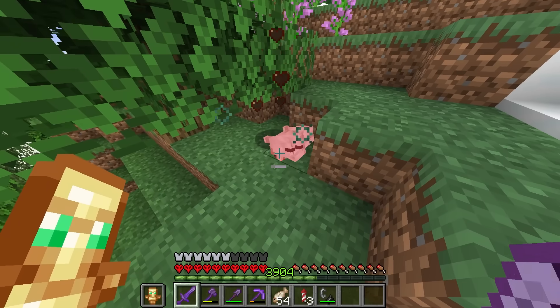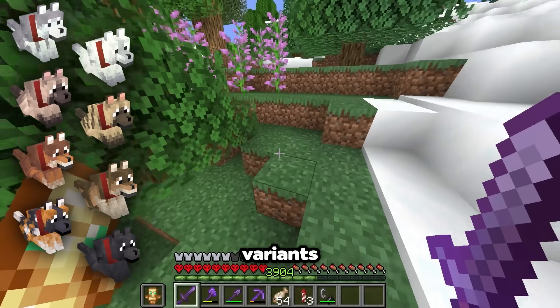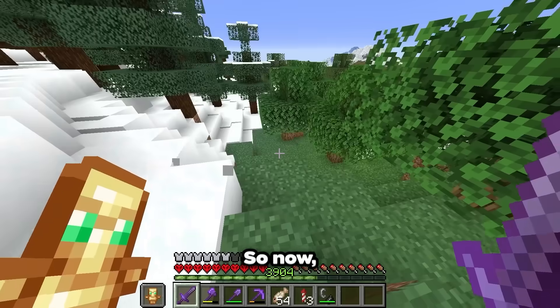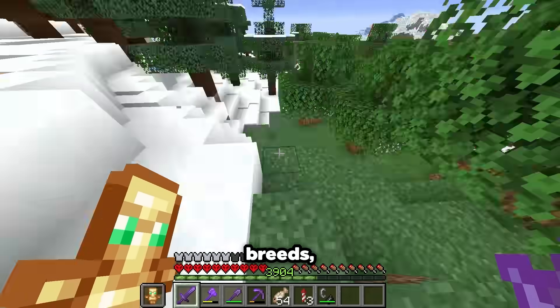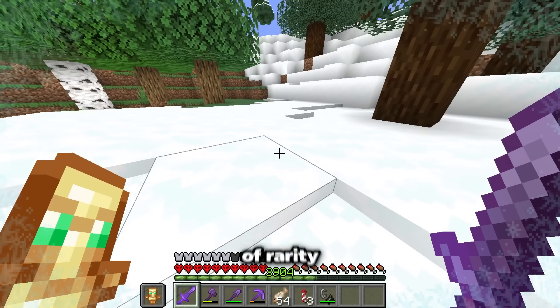We'll start with the wolf — not that wolf, but the eight new variants that were just added with 1.21. Now, just like cats, wolves have their own breeds, which all spawn in their own separate biomes and have varying degrees of rarity.